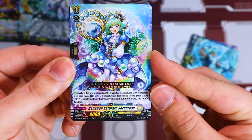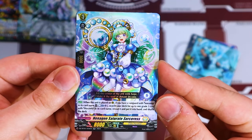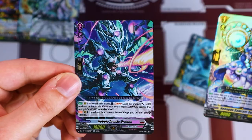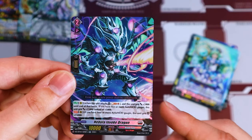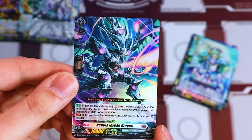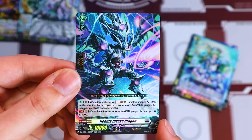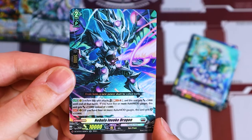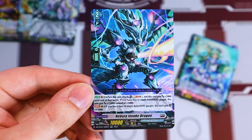The Hexorb support: when it's placed on rear, if you have a Vanguard with Sorceress in its card name, search your deck for up to one grade three Hexorb and put it into your hand — helping with the persona ride. And then another double R — it's ImperialDeo support. When it attacks, soul blast one, this gets 5K. If you have five or more auto mod gauges, this gets 15K instead of 5K. If you have four or more auto mod gauges, this gets 15 shield. That's actually really, really good — that's a great double R. I can see why people would want to play a play set of this.